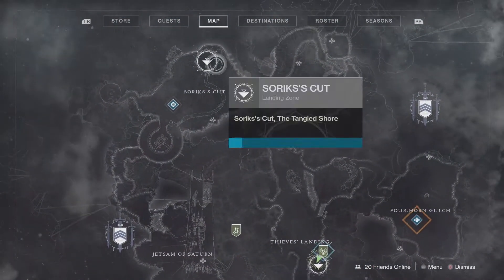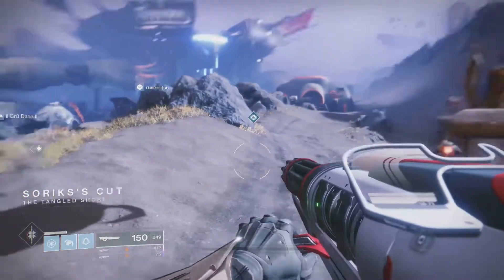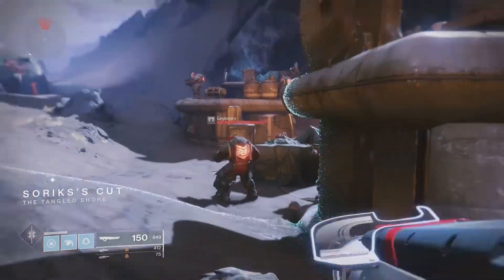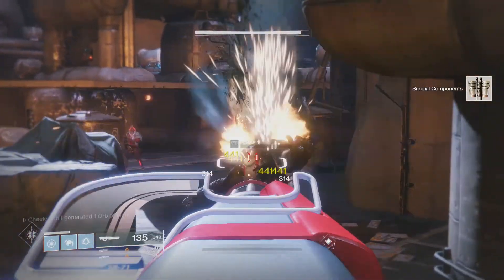And there's only one place really that the Cabal are on the Tangled Shore and that is Sorex Cut. So that is our next location — it's right at the top of the map of Tangled Shore. When you come out you'll spawn in here, and to the right is probably the best place to do it because it'll probably be over-farmed. Just go on through and kill each of the enemies.